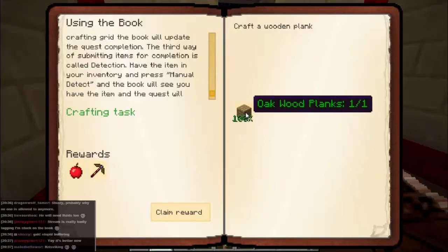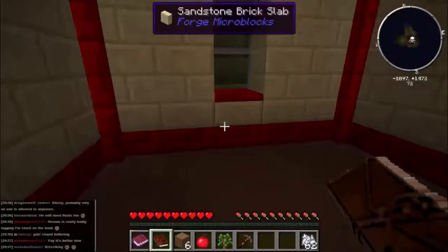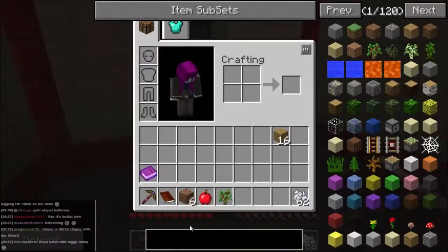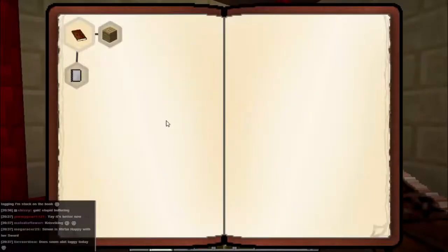We've got one of one wood planks - we can claim the reward. And we get a wonderful plinky sound. We now have a pickaxe and an apple, just in case we're a bit peckish. So let's move on and have a look at the next quest.